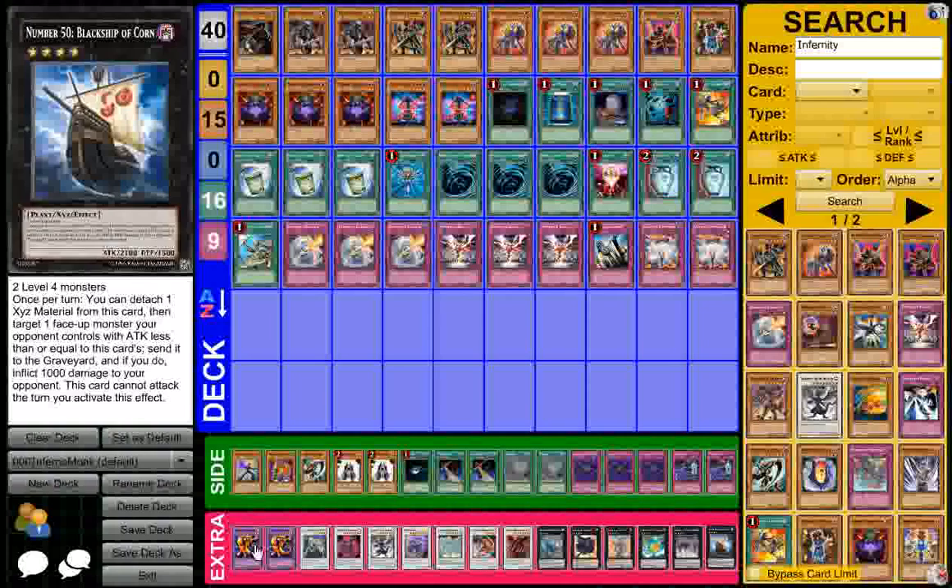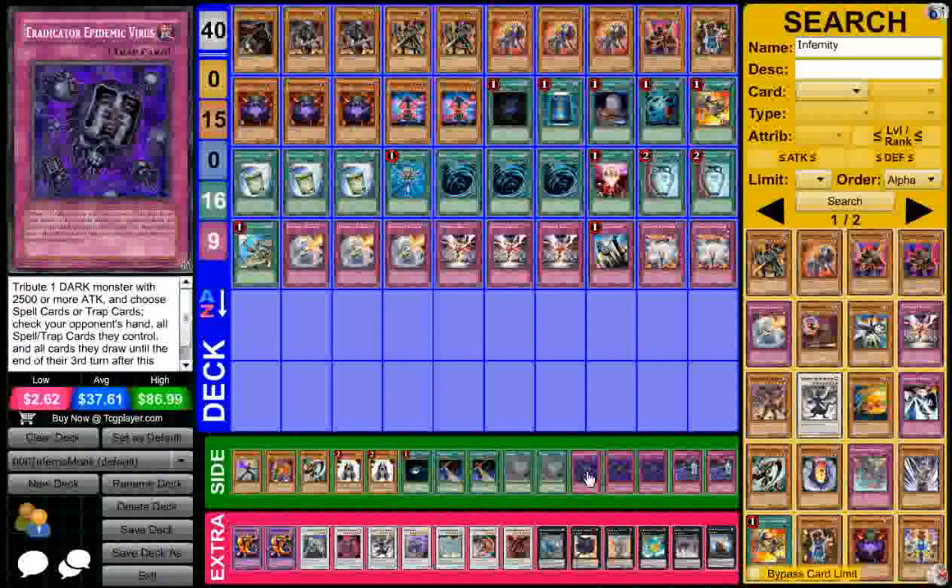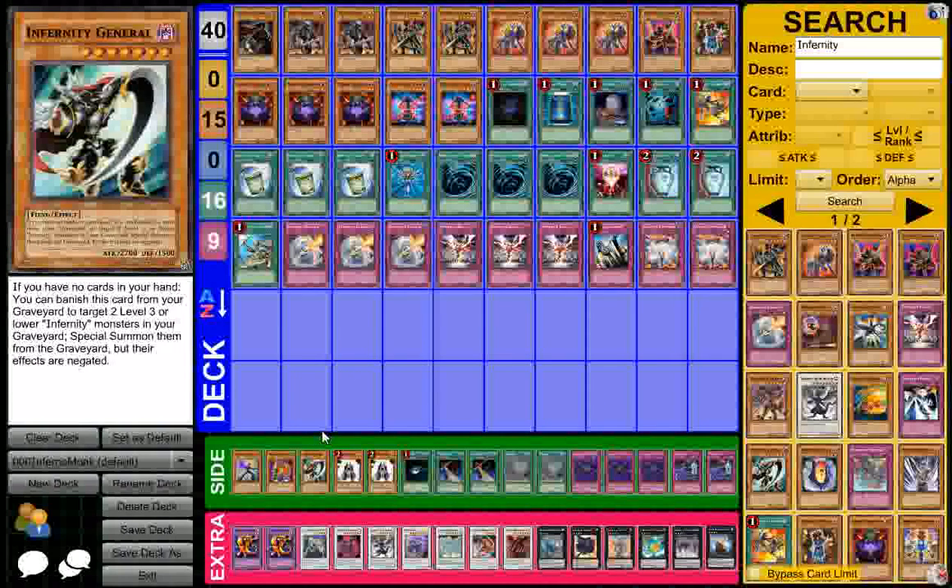As for the extra deck, the only thing I would possibly change is the Black Ship of Corn. Once Master Key Beetle comes out, that's going to become Master Key Beetle — it'll make dropping Eradicator so much easier. And I won't have to side General anymore because he actually can get clogged in your hand, requiring two tributes and stuff.